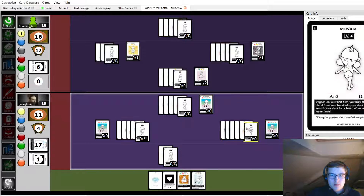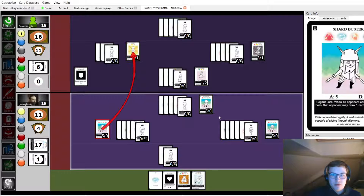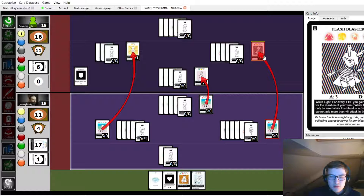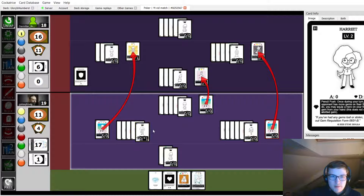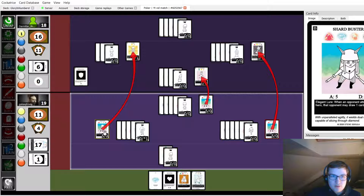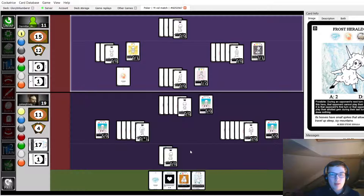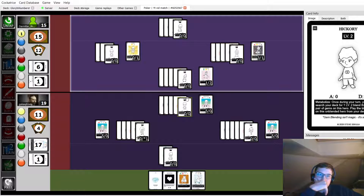So how much damage is that? Four, eight — yeah, eleven. I'm gonna block — attack four of those, so it's only seven then. Yeah okay. I'm gonna use a gem from Francisco, moving back and forth — it's up on glitch, heal four, so I'm on 15. And then I'm gonna attack you for eight.